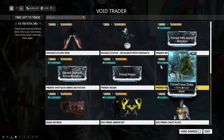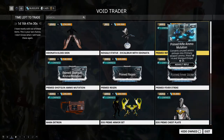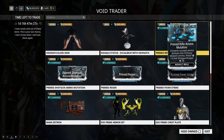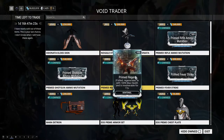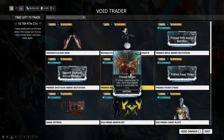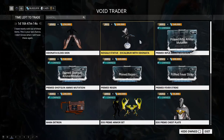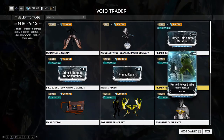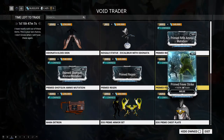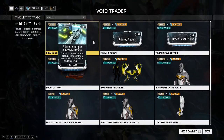Second priority: if you're using shotguns or rifles that eat through ammo quickly, grab one of the ammo mutation mods. Primed Regen is last priority, for heavy sentinel users. That said, if you're heavily into cosmetics, prioritize based on your playstyle — everything has its place.